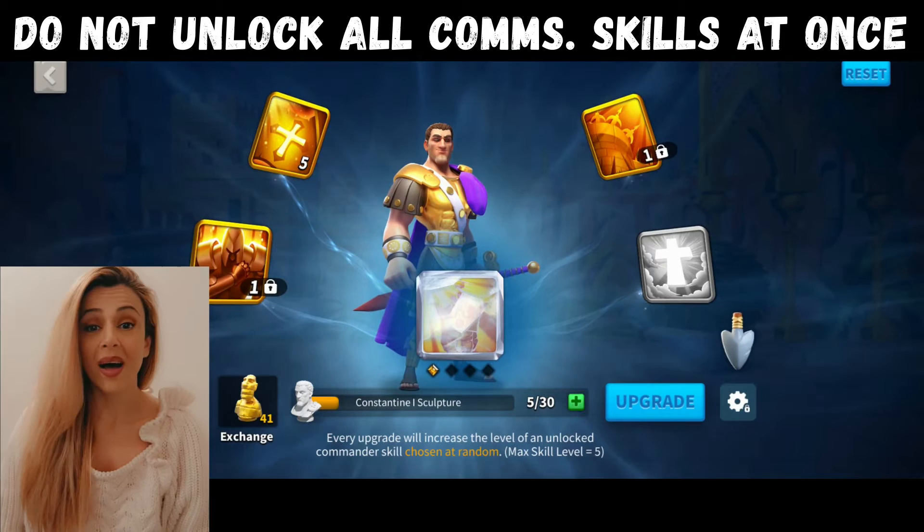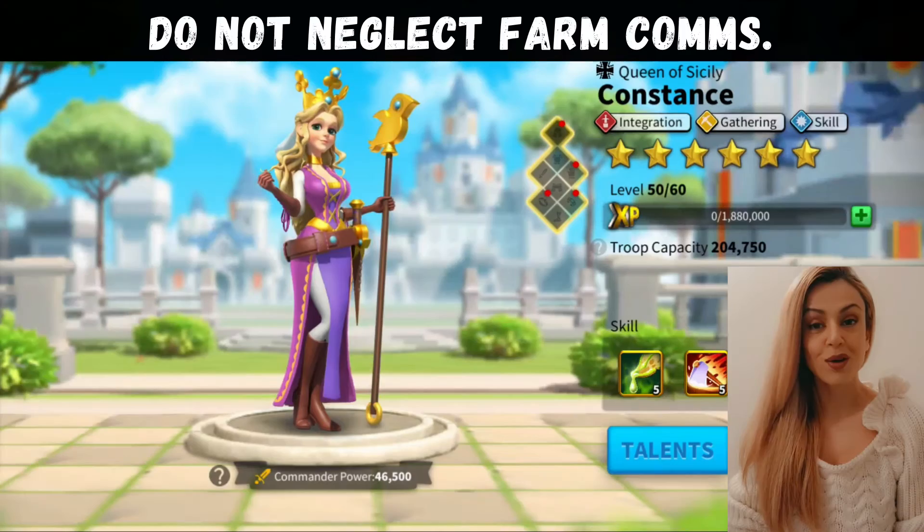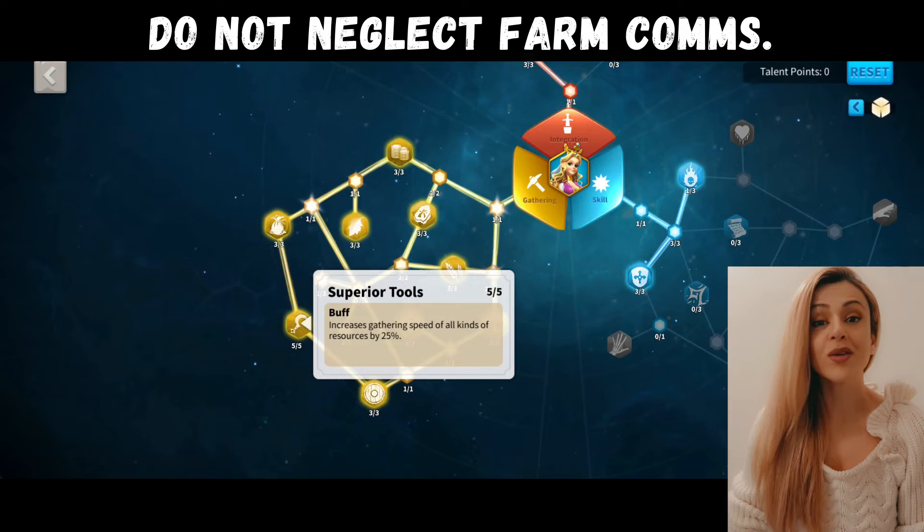I've done this before when there was no lock option — I had my YSG at 2-2-1-2, and luckily Lilith came with the lock option which saved my life. Also, don't neglect your farming commanders. You want these farming commanders to get to level 37 as fast as you can, because the more maxed out they are in their farming tree, they'll bring you a lot more resources a lot quicker, allowing you to do your upgrades a lot faster.